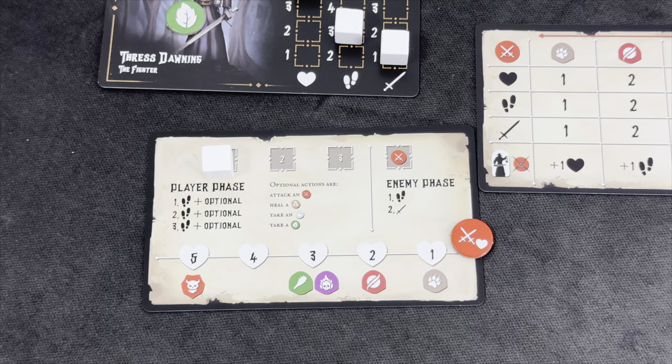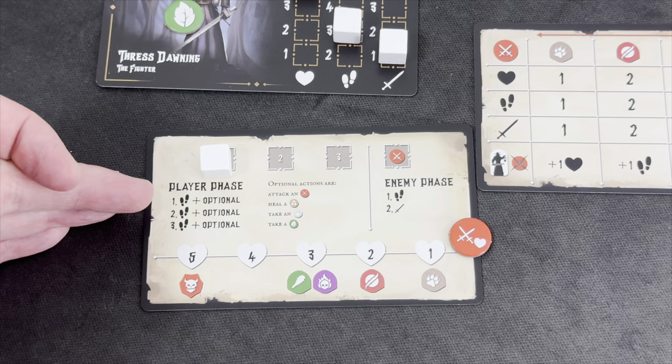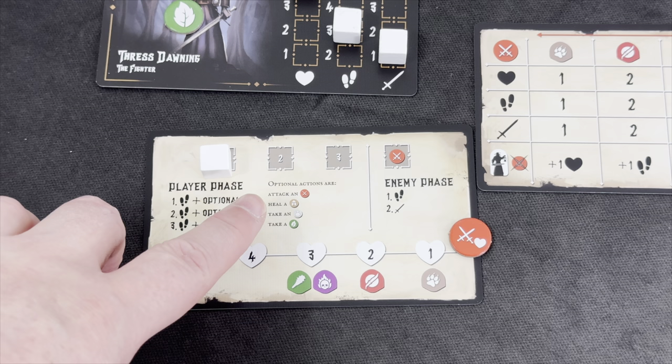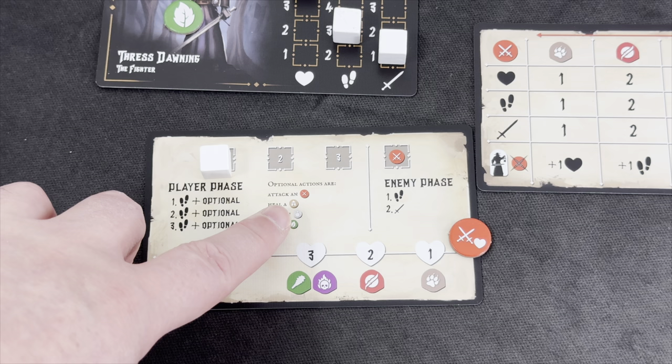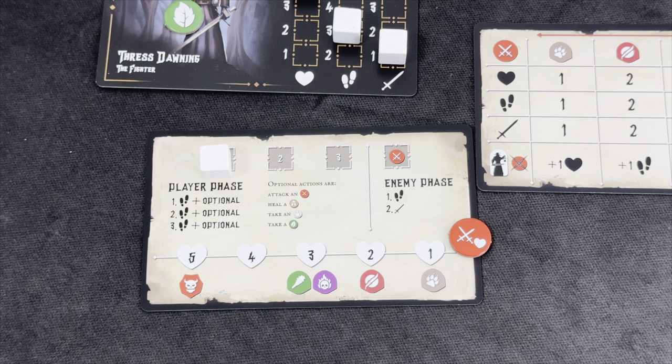During our round, we can take up to three turns, and usually you want to take all three. A turn always consists of movement — we can move up to our movement speed, currently three. Then we can take an optional action such as attacking, though attacking is not really optional if you're adjacent to a monster. We can also heal a village, take an item, or pick up a herb token if there's one on our current terrain tile.